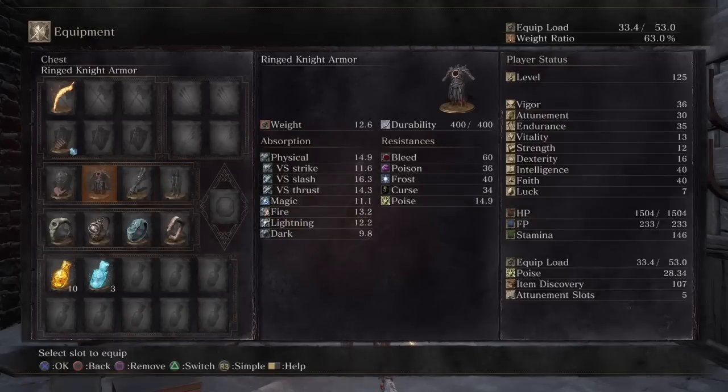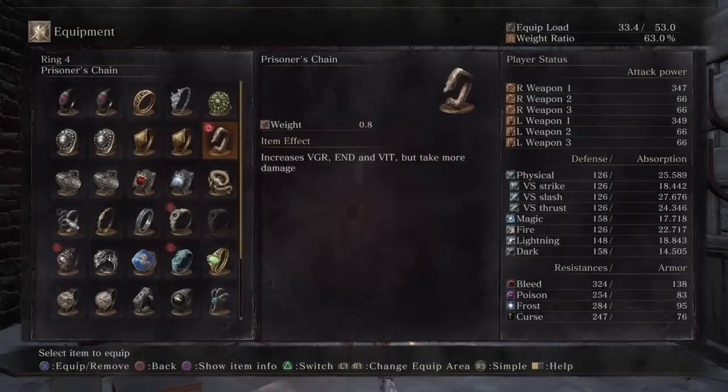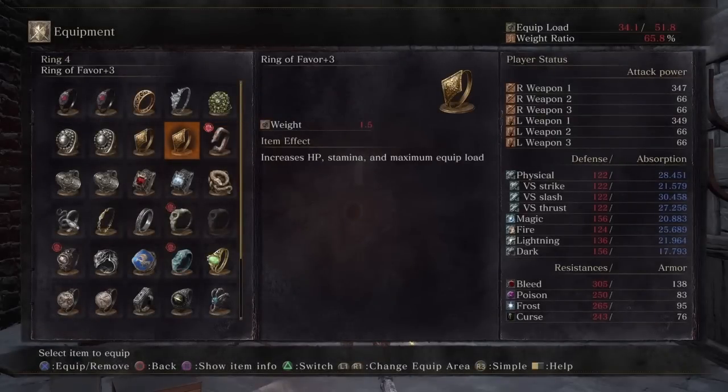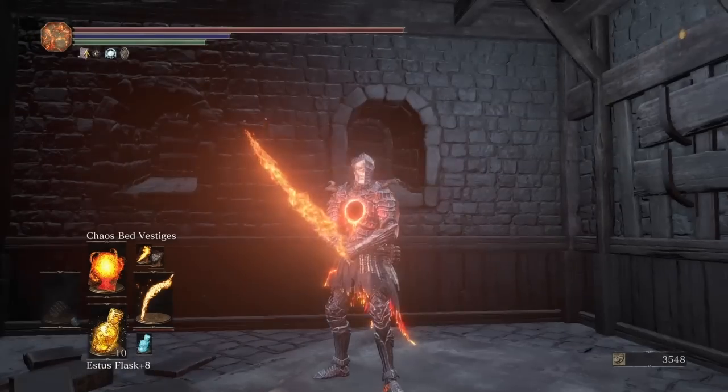I am wearing the ring knight set with the firelink helm, because I love the way it looks and it has good damage absorption. I'm wearing the great swamp ring and the witch's ring, because they both boost your pyromancy and they stack together. I'm wearing the sage ring plus 2, because it shortens the cast time for all your pyromancies, which is definitely necessary. And finally, I'm wearing the prisoner's chain, because it boosts your vigor, endurance, and vitality. It used to take a lot of your damage absorption away, but now it barely does, so it's definitely worth wearing. You get free 15 levels for 3 less damage absorption — that's so good.